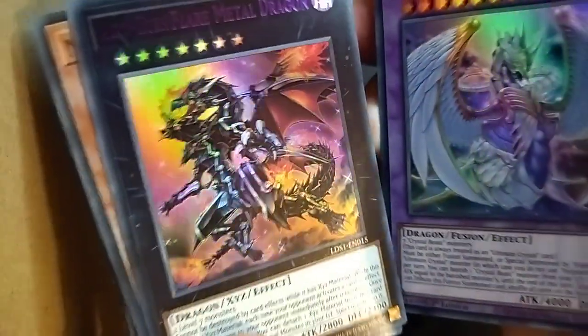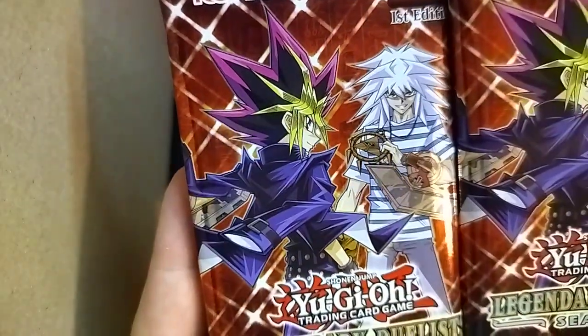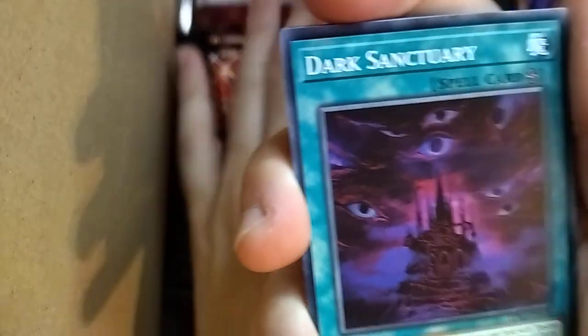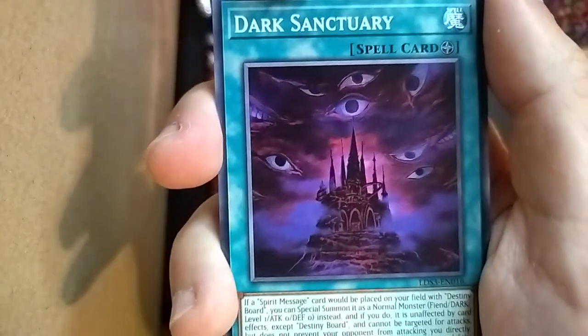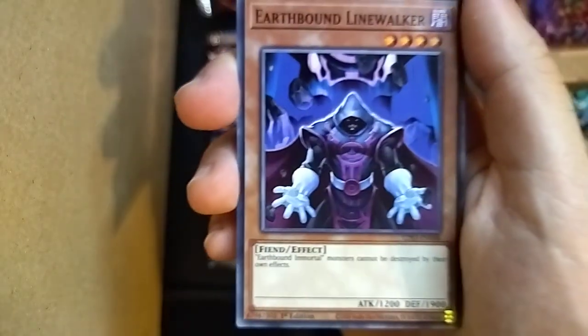So those are the main pulls from the Joey and Pegasus cards. Good stuff, very nice. Now, Yugi and Bakura — let's see what we got. I'm enjoying this pull so far. So many eyes — this is an old-school Bakura card with the spirit board. Earthbound.